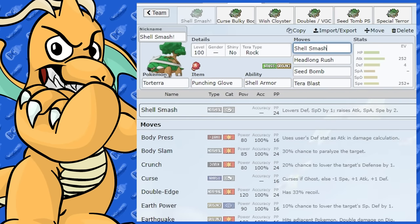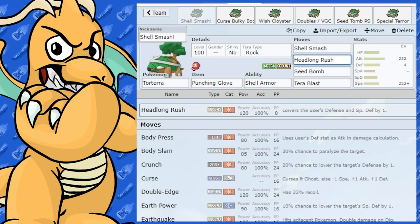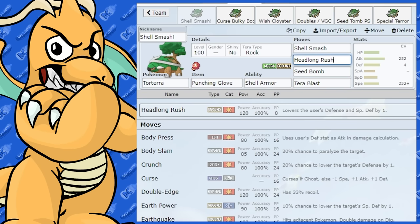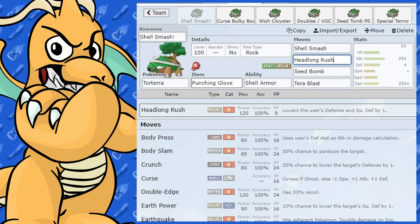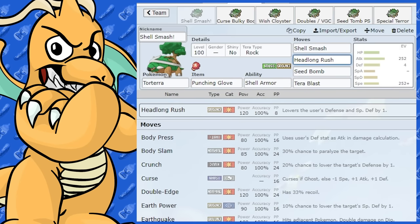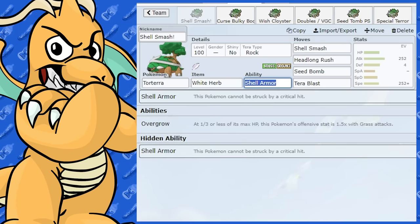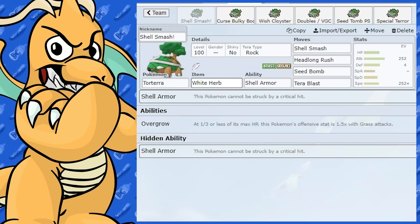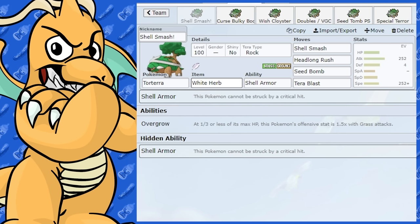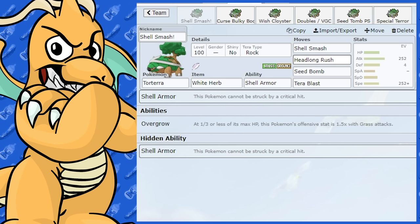Obviously Shell Smash is a great boosting move, and we've got Headlong Rush as a move it gets too. Funnily enough, Headlong Rush is actually a Punching move, so it gets a boost from Punching Glove, which is pretty funny. That could be a fun item if you really want raw power. But a bit safer would be White Herb, which would effectively cancel the stat drops from Shell Smash. So you Shell Smash, take that Pokemon out, and you don't have such low defenses.